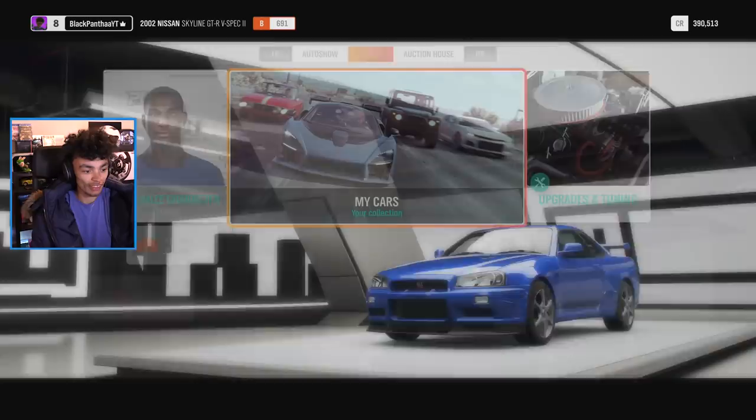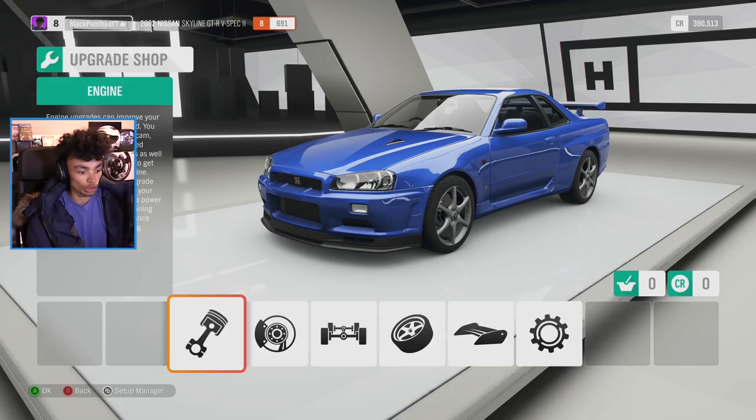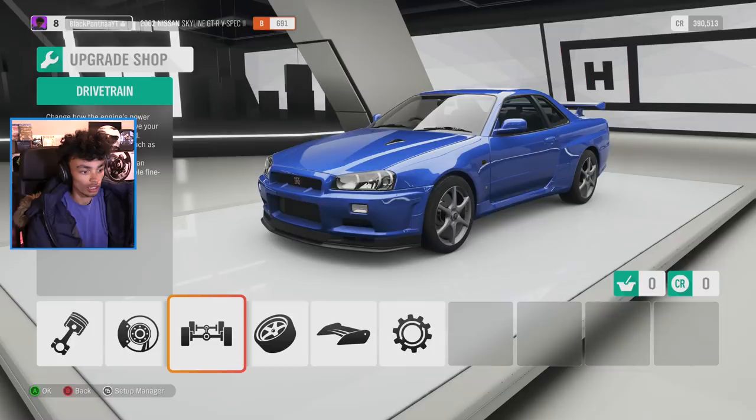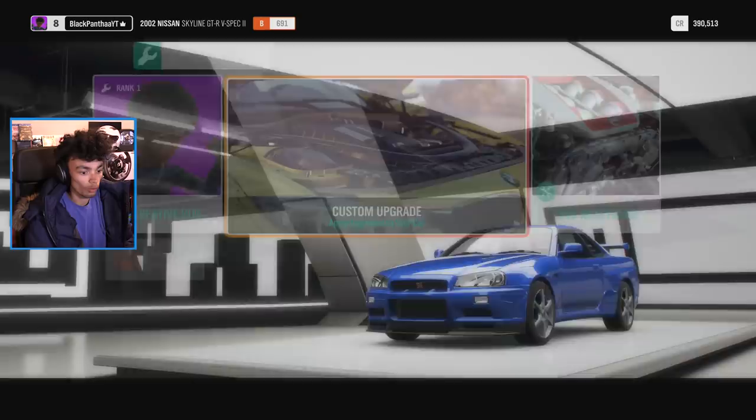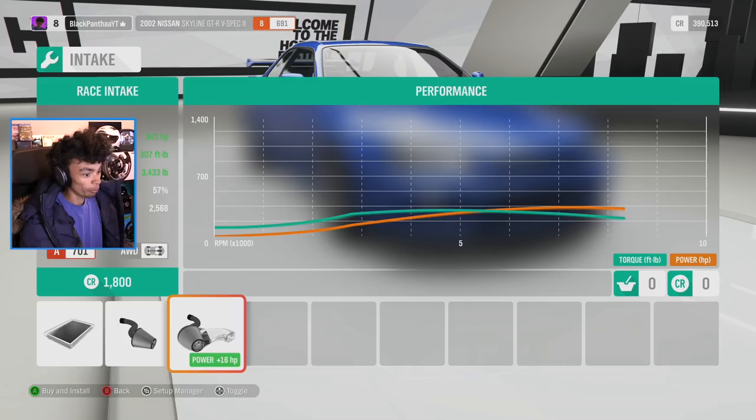Upgrades and tuning - this is where I'm going to start spending all of my mastery points, which is a pretty cool thing. Performance-wise, my car is pretty stock. Power is 327. Mine's actually been changed a little bit, so the intake I don't believe is stock - technically I should be making 340 horsepower. That's what I'm going to assume. Forza said so, so it must be real.